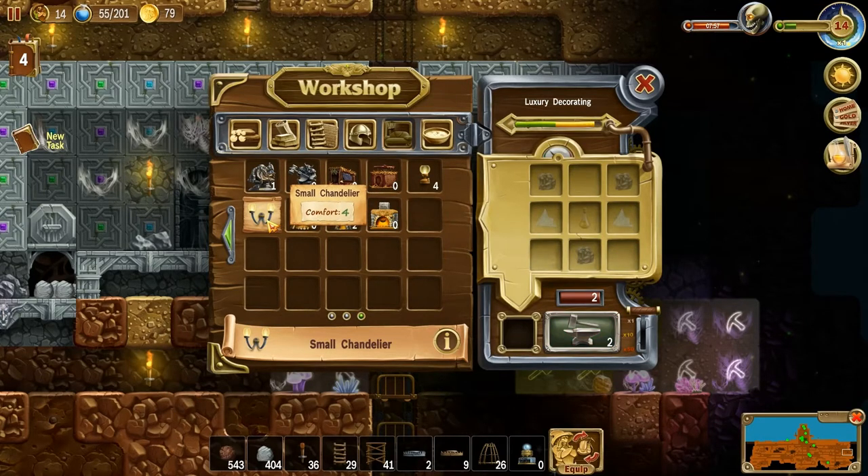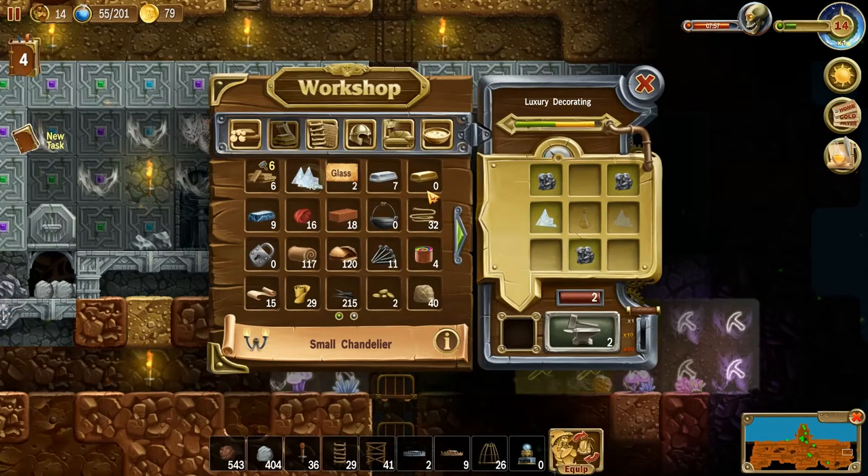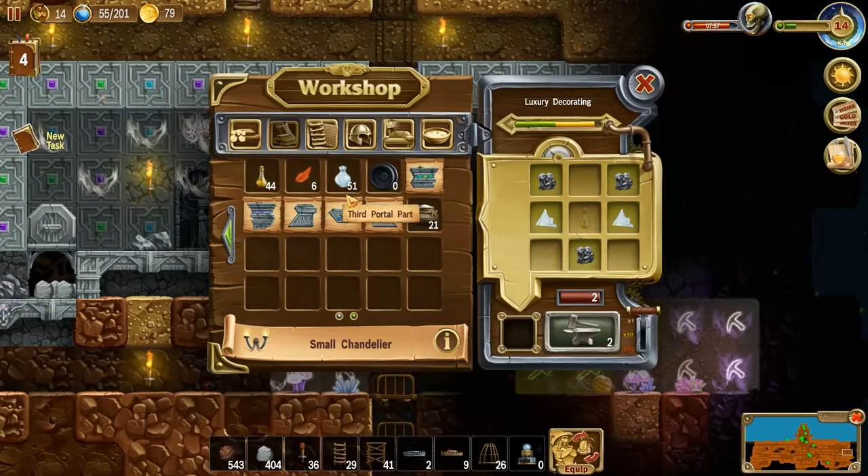The double sconce — the small chandelier. We can only make several of those. We're going to go find some more iron right where we put them. Oh, those other ones are already there — to upgrade, upgrade up the points.